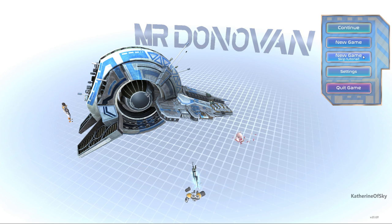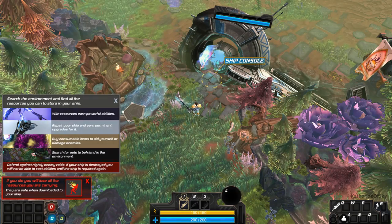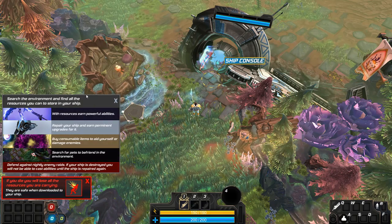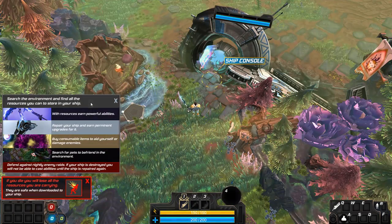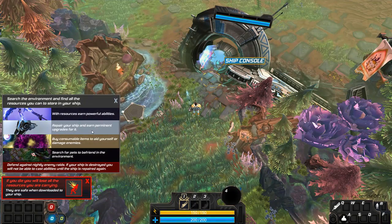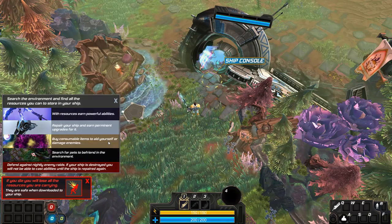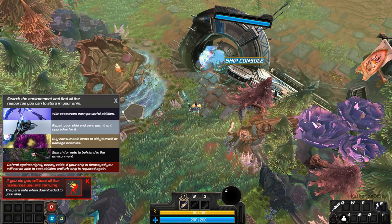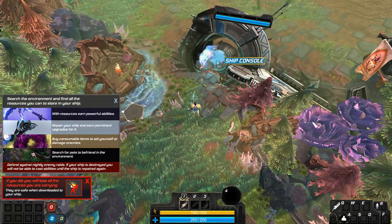Let's go ahead and start a new game and we're going to skip the tutorial, because I've already gone through that — it basically just teaches you how to use the various weapons available to you. Search the environment and find all the resources you can to store in your ship. With resources, earn powerful abilities, repair your ship and earn permanent upgrades for it, buy consumable items to aid yourself or damage enemies, search for pets to befriend, and defend against nightly enemy raids. If your ship is destroyed, you will not be able to cast abilities until it's repaired. If you die, you will lose all the resources you are carrying.